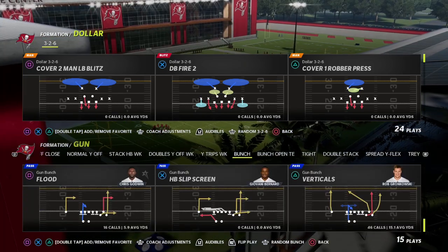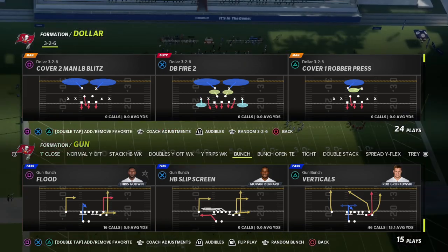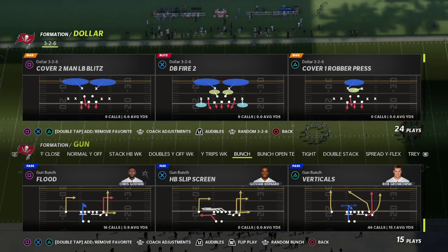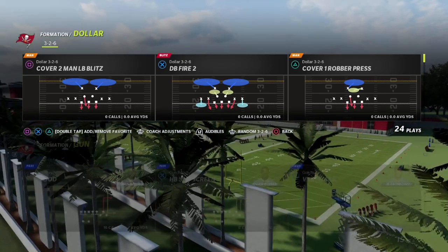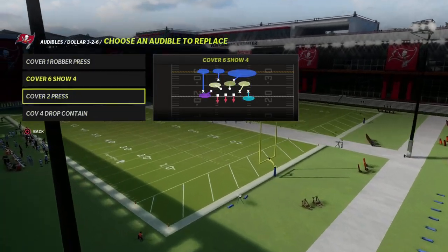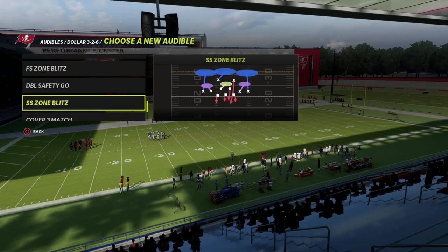I want to talk about the play Verticals and how I'd recommend running it in Madden 22. I've got a couple different variations — I'm going to show you my favorite one specifically for the cover two blitz meta that I think a lot of people will be dealing with in Madden 23. On defense, I'm going to come out in DB fire to press and then set a cover three as an audible so I have all coverages at my disposal.